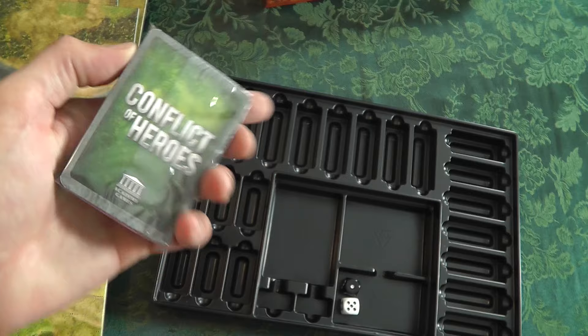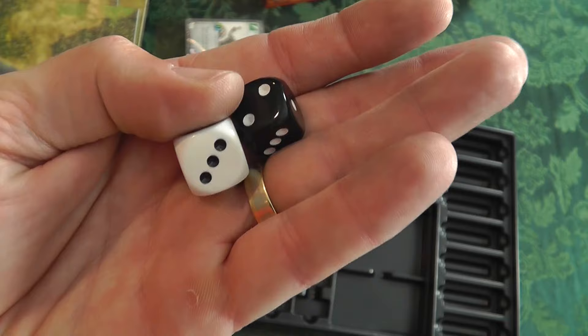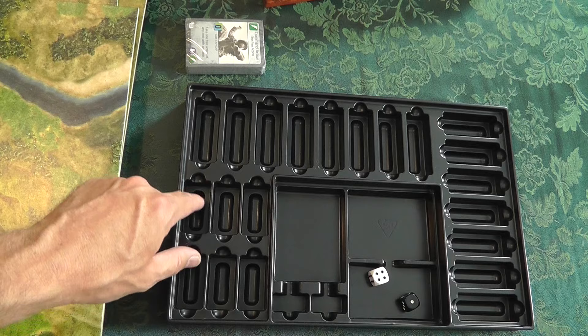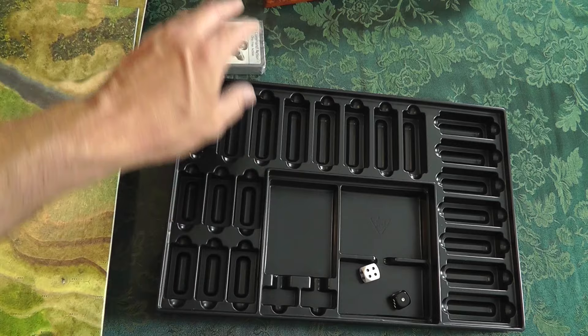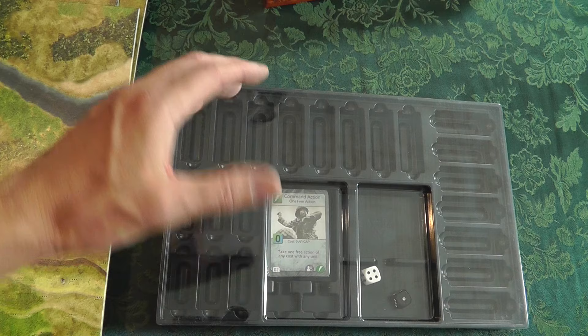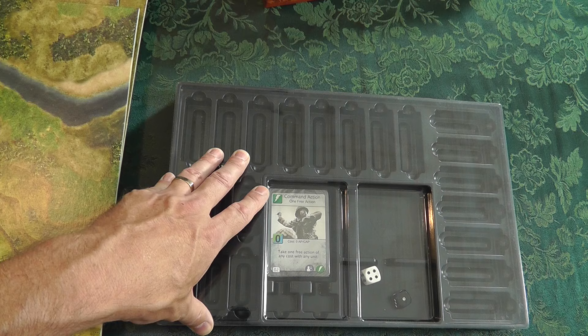There's also some dice rolling — very nice dice with rounded edges. It's a wonderful tray. I need to figure out which components go in the shorter slots versus the longer slots — obviously the cards have their place. I love this. The lid is going to be perfect. In past games, I'd stand the game up for the camera and hear stuff shifting — 'Oh my god, there go all my units.' The lid fixes that.